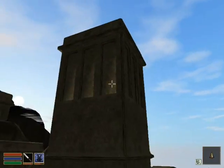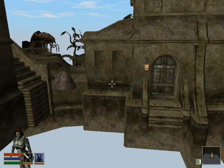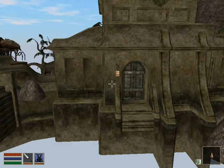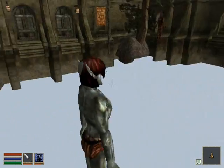First thing you'll notice — we're outside! Exterior cell rendering works. Ground? Not so much, but we're getting there. Also, NPCs. We are rendering NPCs way better than we did last time.